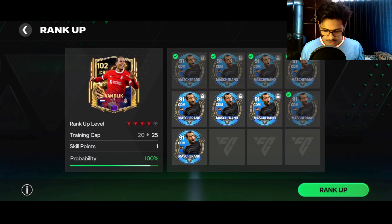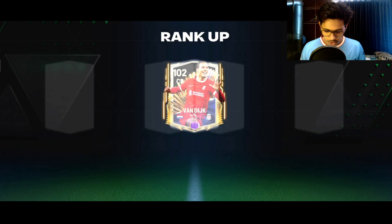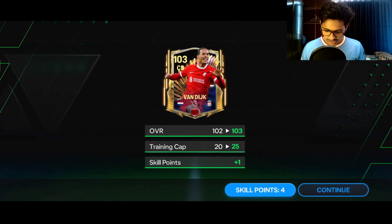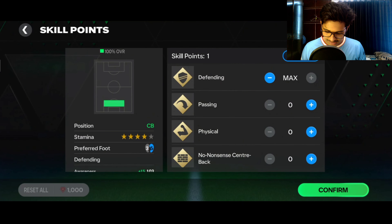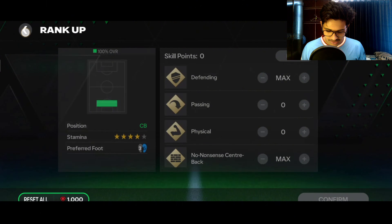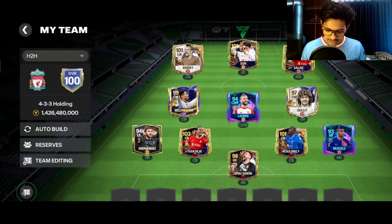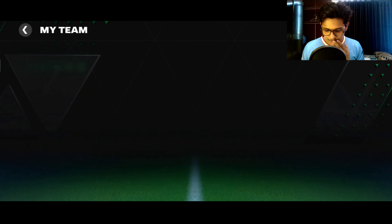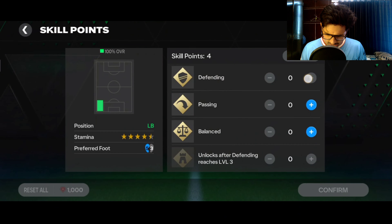I'm going to use five Masheranos with 100% probability — not going to risk it. Let's give him skill points towards defending and the no-nonsense center back trait as well. Now moving on to put up the other players: right back and left back positions.